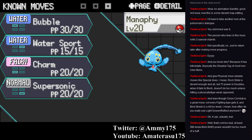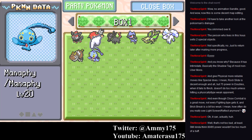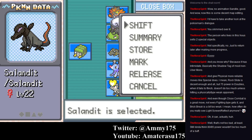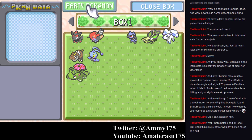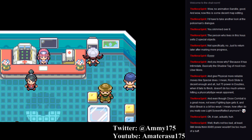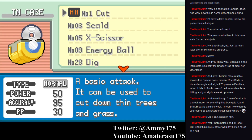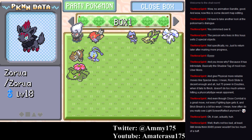Boo, it doesn't have Tail Glow. Let's see — you have Scratch, so I'm assuming you can learn Cut. Actually, let me get rid of Venusaur since it's my highest level Pokemon. And let's put you at the bottom. No, you cannot learn Cut. And I don't want to teach it to a teammate, because Cut is such a crappy move.